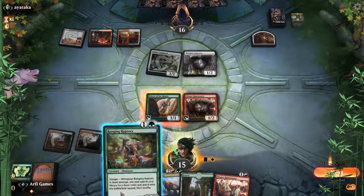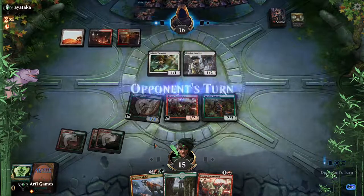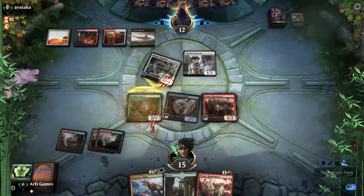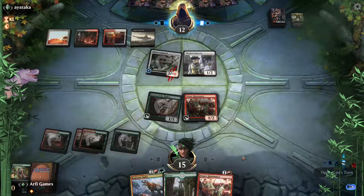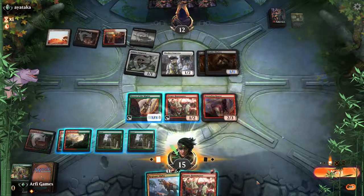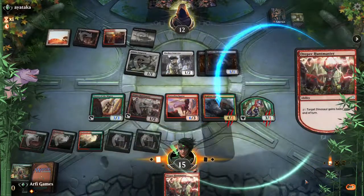Getting closer to that Regisaur Alpha — that's gonna be nice. Ranging Raptors — fantastic blocker, it's gonna be good. Okay, blocking that — pretty decent trade. Death Shadow — two Death Shadows. Okay, a little bit of interaction. Game three could be nice, but it's looking pretty good for us — pretty good position. We'll see how Death Shadow blocks with these guys, apply some pretty good pressure.